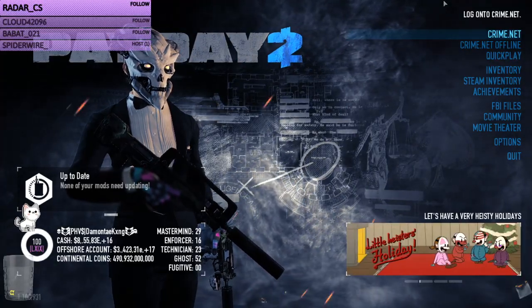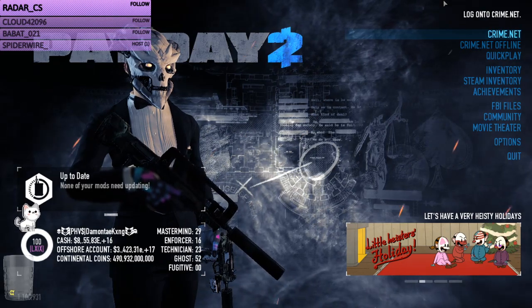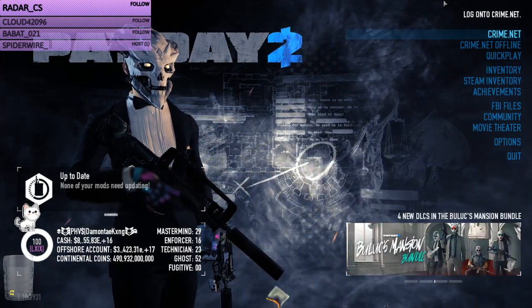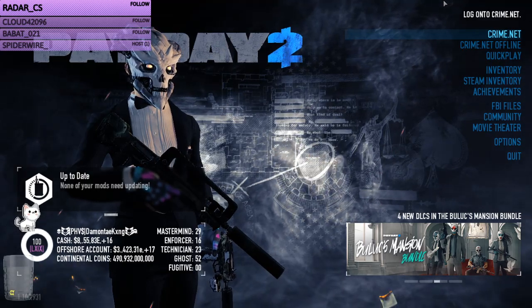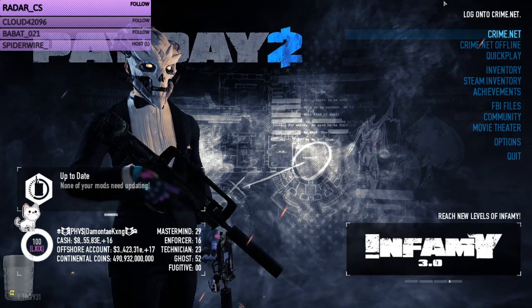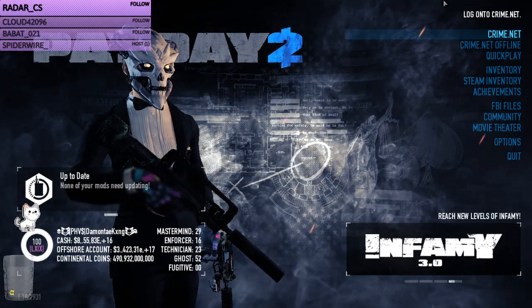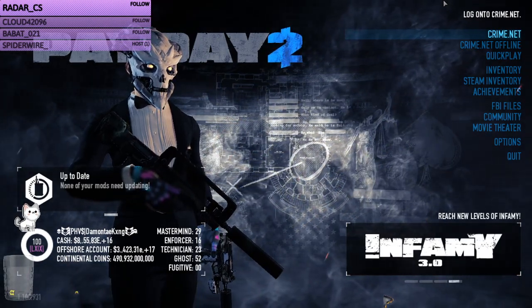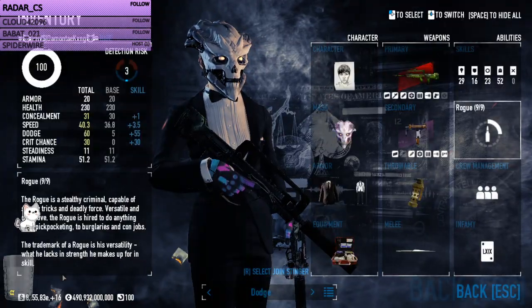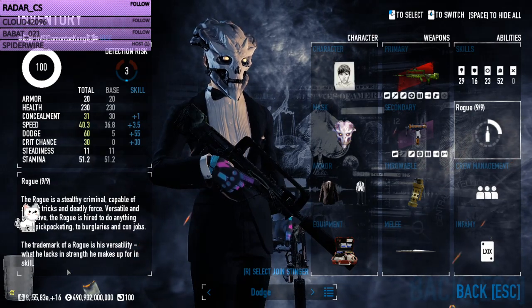Hey guys, I decided to make a new video after multiple requests of using this build in public lobbies and with friends. This is going to be about rogue. Some things right off the bat: this build is going to be about being elusive, making flanks, DPS output, survival, and of course dodge armor gating.